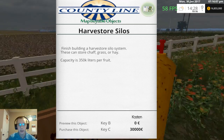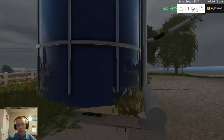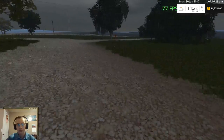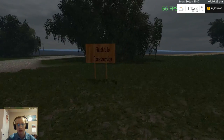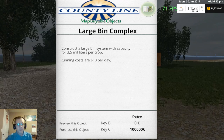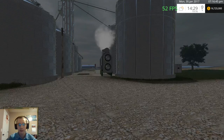We got a nice big machine shed here. We can do silo construction — finish building a harvest silo system. These can store chaff, grass, or hay; capacity is 350,000 liters per fruit. Thirty thousand dollars. The next one is back there — construct a large bin system with 3.5 million liters per crop; running costs are ten dollars per day; that's a hundred thousand dollars to build. And we got a nice big facility here.